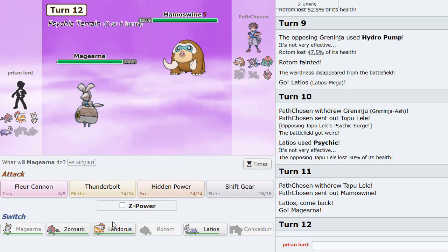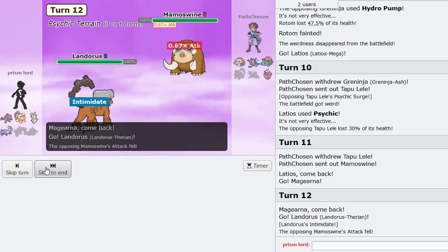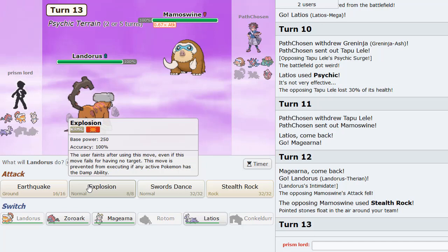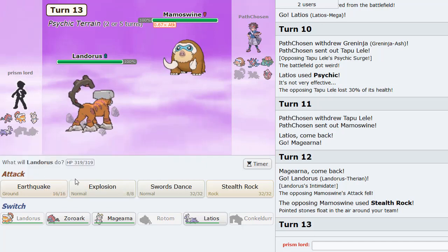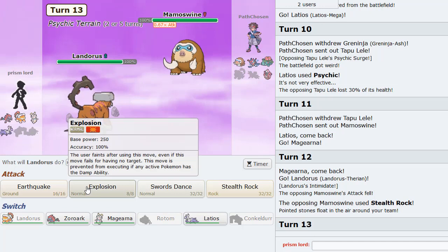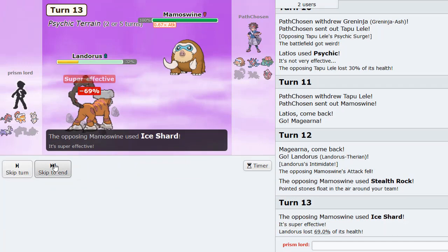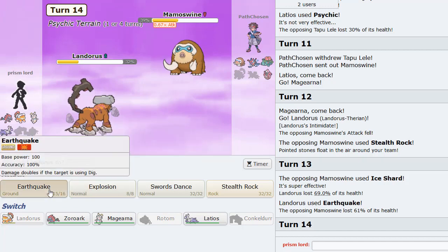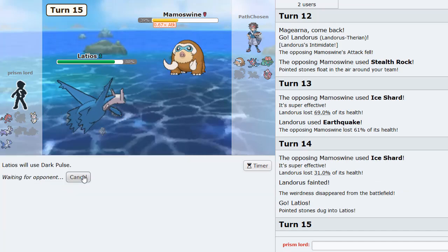He goes Mamoswine - yo, peep this sequence of play! I'm going to go Landorus first, set some Rocks - all good. I'm going to hit him with the Earthquake. Hope he's not Life Orb actually. Okay, not Life Orb - this is actually fine, not bad. He's only Ice Shard, probably Endeavor. So we can knock him out with a Dark Pulse, a nice Dark Pulse here.